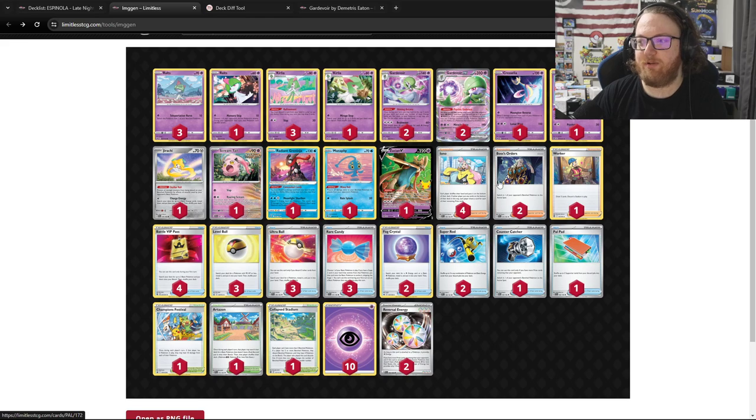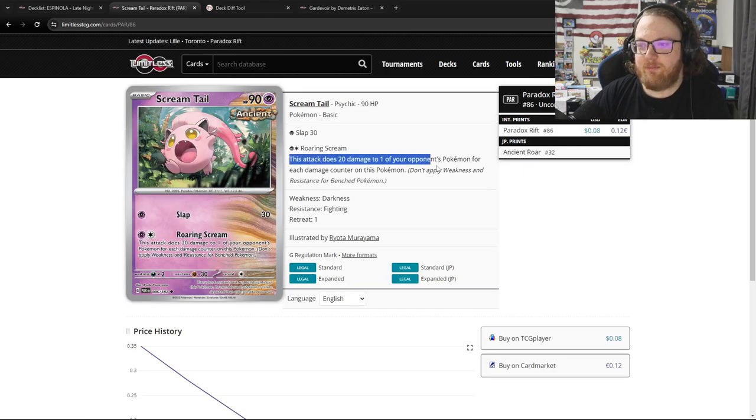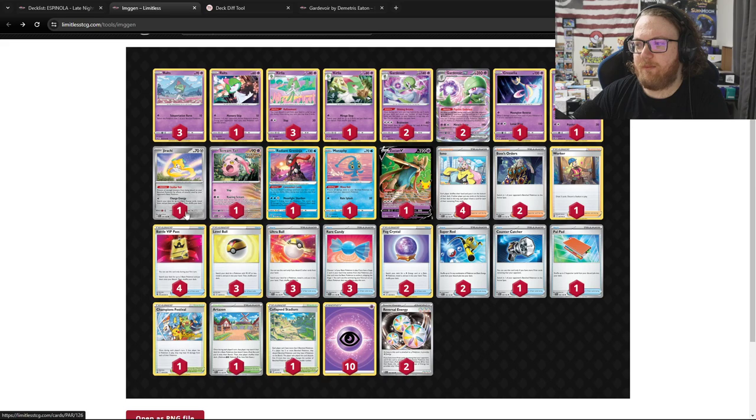Some Gardevoir lists will now be only playing one Boss and then one or two Countercatchers. Then we also have Screamtail in here. Roaring Scream does 20 damage to one of your opponent's Pokemon for each damage counter on this Pokemon.